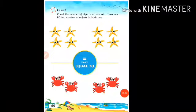Students, open your maths book, page number fifty. Count the number of objects in both sets. There are equal numbers of objects in both sets. Let's count. How many starfish are here in the first set? Count with me. One.